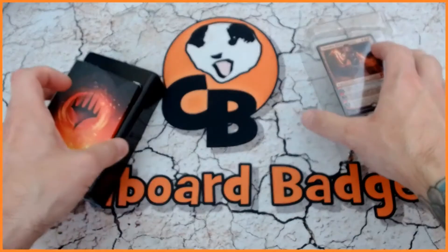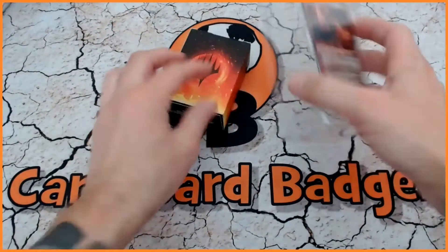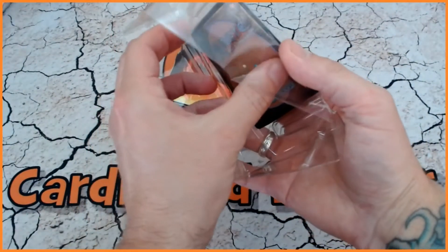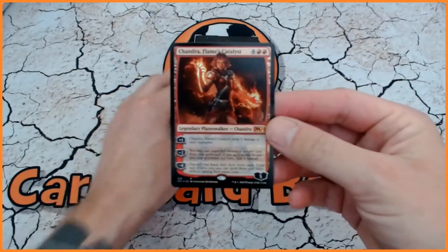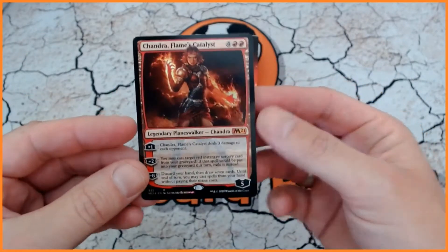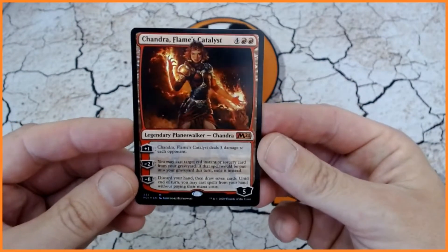So once we get rid of all these goodies we have a box and our selection of plastic, and obviously we will begin by having a look. Let's have a look at our Chandra, who is more expensive to cast and a little bit weaker, but if you like Planeswalkers then these are always quite good. So we have Chandra Flames Catalyst.